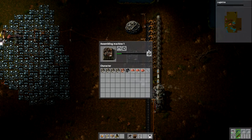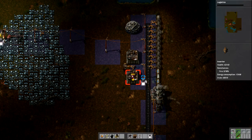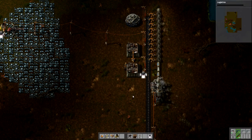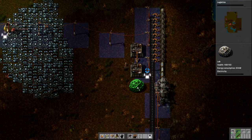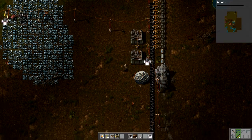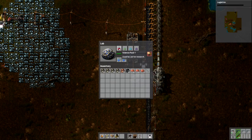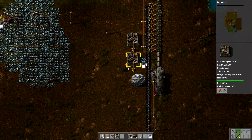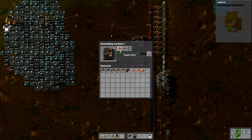I want to make red science packs in this assembling machine. To do that you need copper plates and gear wheels. We'll put another assembling machine here — this one is going to make our gear wheels. Once it makes gear wheels, it puts those into this machine, and together they will make the science packs. We'll use an inserter to take the gear wheel and put it there. There's our first automation — automatic gear wheels.